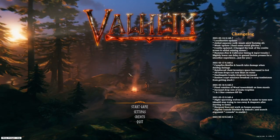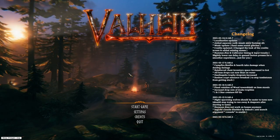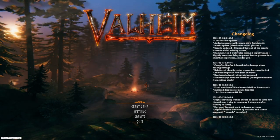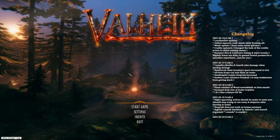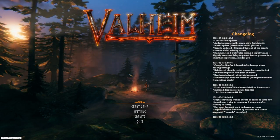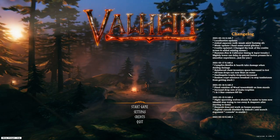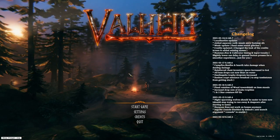Welcome back to episode number two of Valheim. In the first episode we created ourselves and a brand new little starting house. We went through the basics of the first chapter up to and including defeating the first boss. In this second episode we're going to be following a lot of the Dark Forest storyline, so we're going to be getting all the copper and tin, improving our house, re-expanding on our base idea, and just continuing the resource grind.